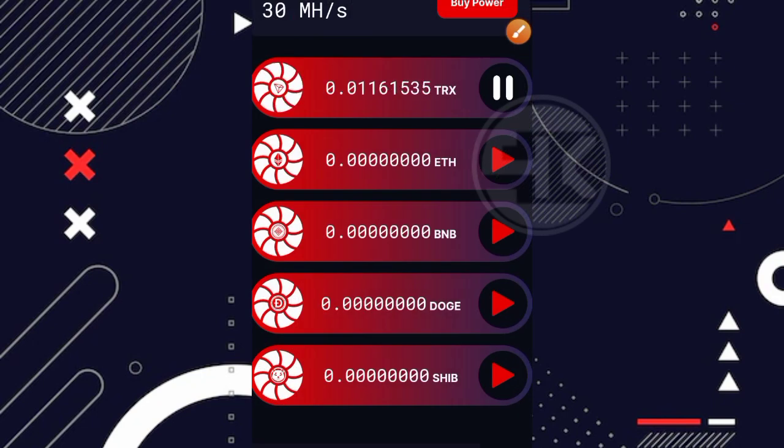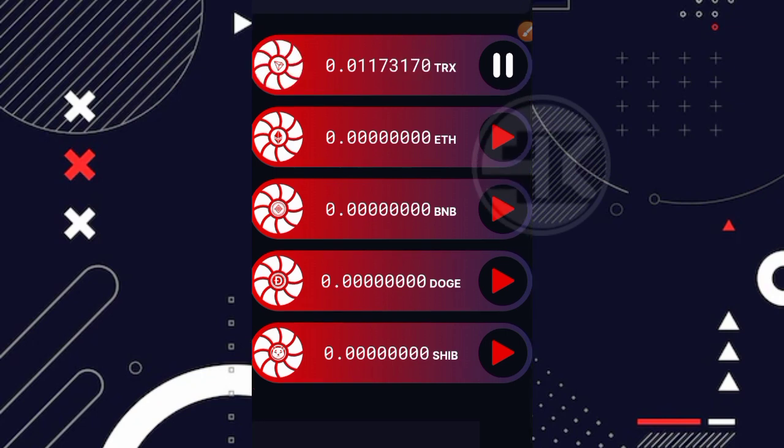Selanjutnya jika kalian ingin menambahkan saldo, kalian bisa dengan cara mengundang teman. Seperti yang saya jelaskan tadi, ketika kita mengundang satu teman, kita mendapatkan bonus 0.01 TRX secara gratis — teman kita hanya perlu mendaftar saja, kita sudah mendapatkan 0.01 TRX.